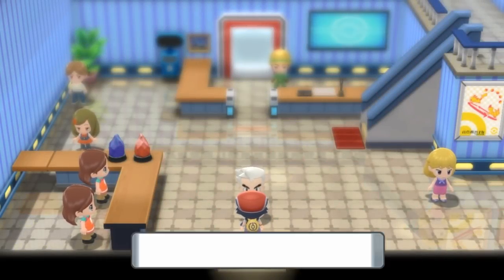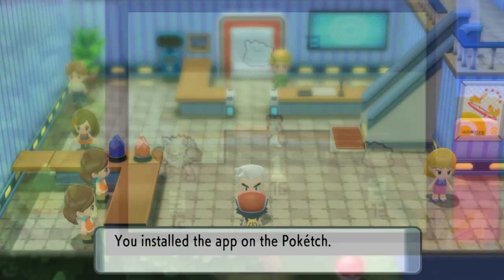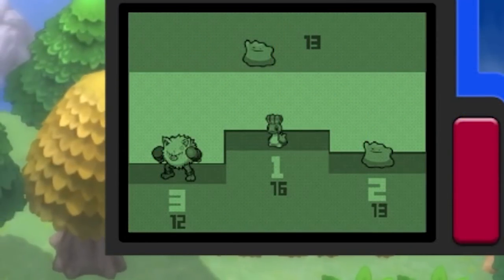Before we get into that, there are a few prerequisites to discuss to optimize your chances of a successful chain run. The first thing you obviously need is the Poke Radar. There is also a chain app you can get on your PokeTech device — you can get it by visiting Romanos Park, where Professor Oak will give it to you. This app keeps track of the chain you currently have with a specific Pokemon, so if you lose count, you'll be able to see where you are in your current chain.